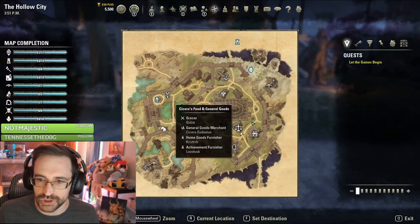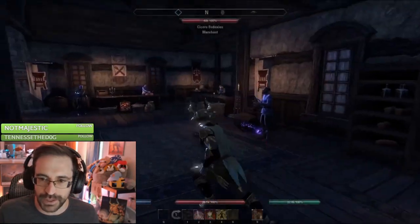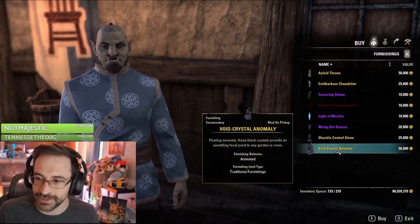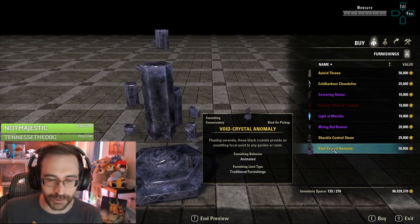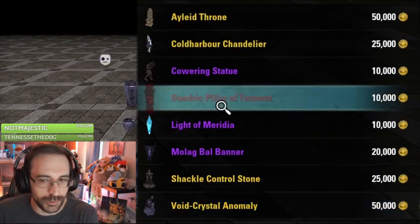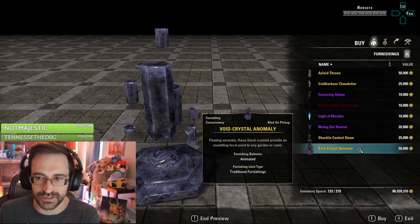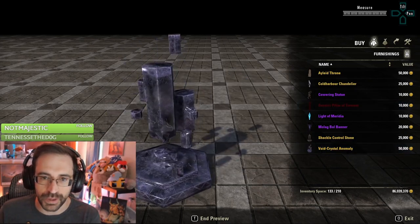So one thing I really quickly wanted to check out was: can I go buy Cold Harbor Antiquities if I already have the Codex? And how much are they? I can! And they're priced here! So this is cool — this is different! So these are more like achievement furnishings now. So instead of necessarily having to go dig these up, you get the three pieces of the Codex, and then you can buy as many as you want without having to spend literal months farming them.